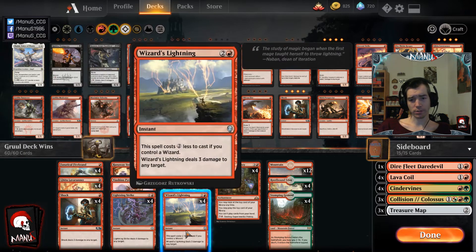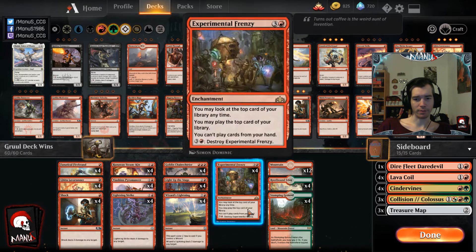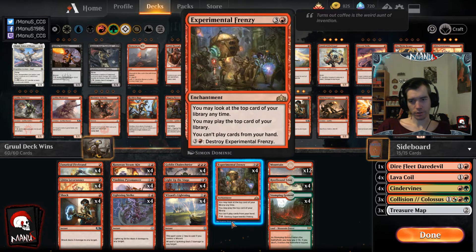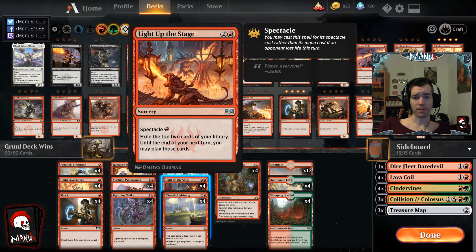We have the premium burn spells: four Shock, four Lightning Strike, and four Wizard's Lightning as the 12 burn spells. Against creature decks they mostly serve as removal, but can also finish off the opponent once you've got them low. Against control or combo they mostly serve to cut the game short by killing the opponent faster, and in Frenzy mode you're just drawing and casting them for free.